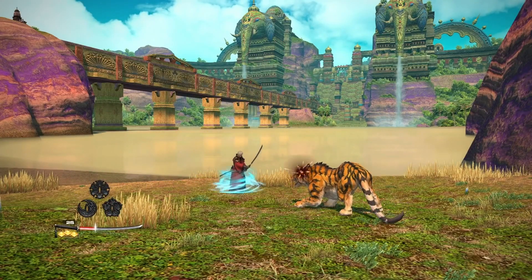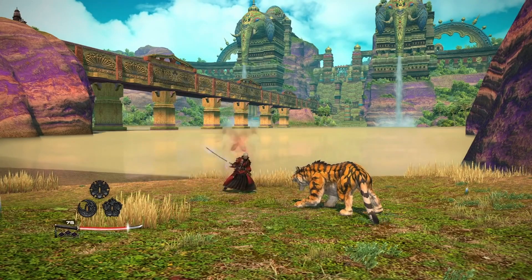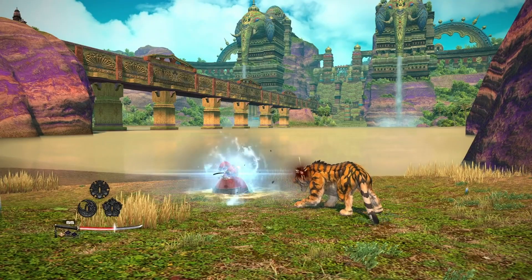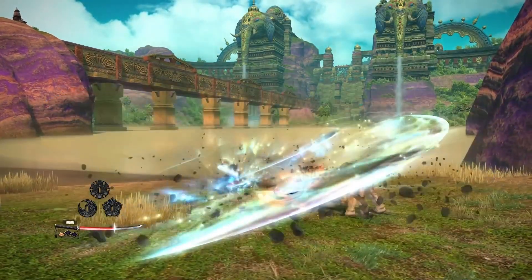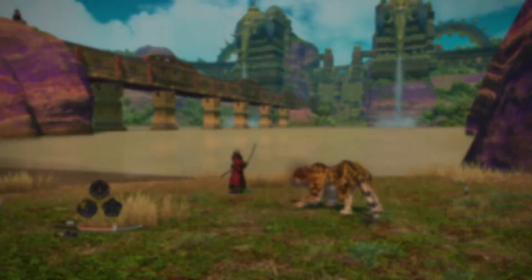We have Shoha, which was already the level 80 skill. Then Ikishoten to get gauge back, and a new Iaijutsu which seems to do a lot of damage and also grants you a Meditate stack — a cool new skill, probably the level 90 skill.